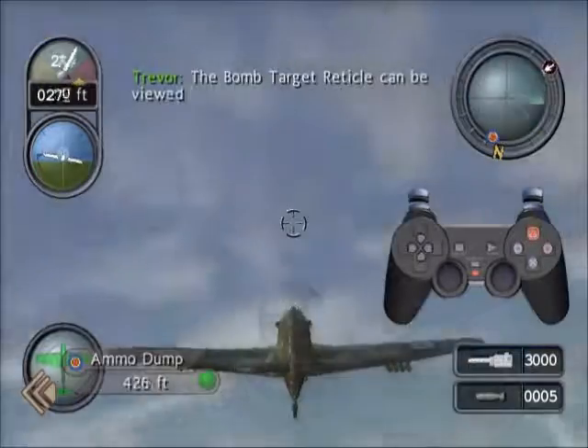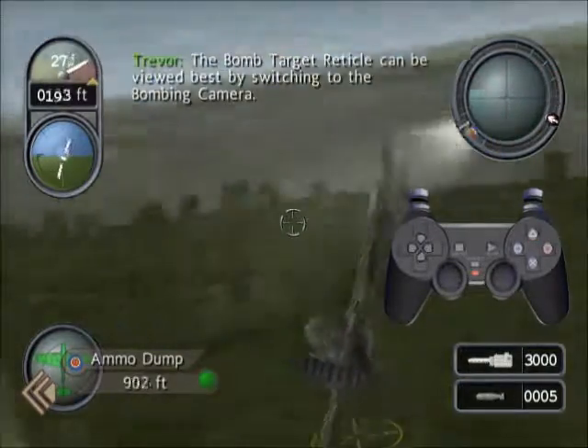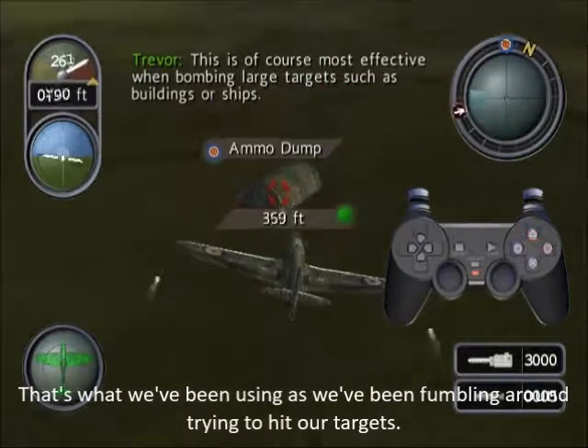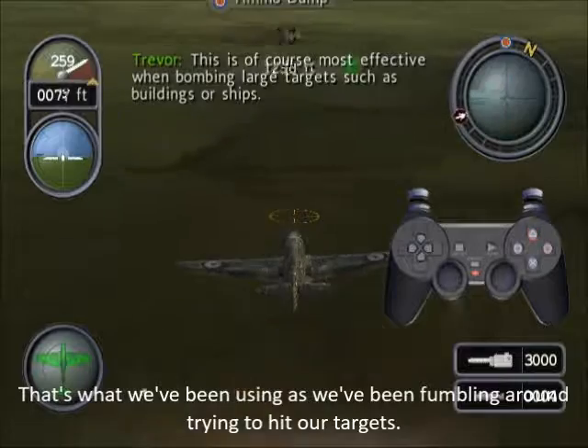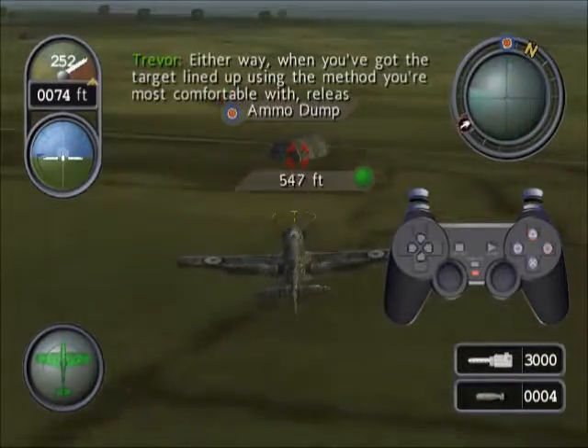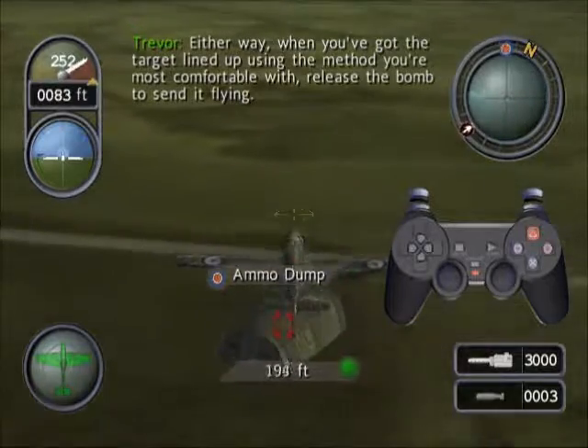The bomb target reticule can be viewed best by switching to the bombing camera. This is of course most effective when bombing large targets such as buildings or ships. Either way, when you've got the target lined up using the method you're most comfortable with, release the bomb to send it flying.